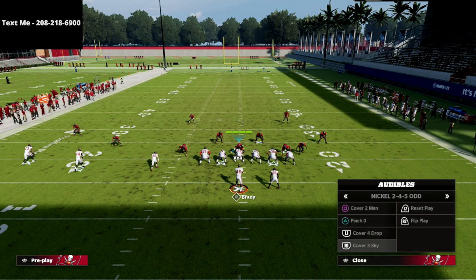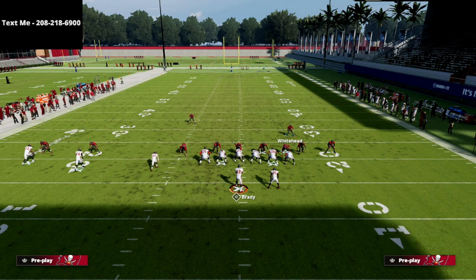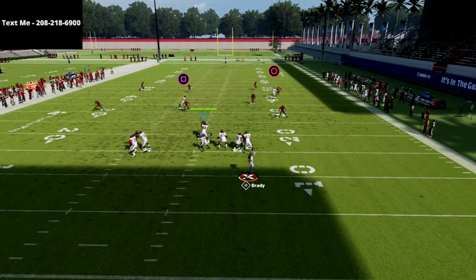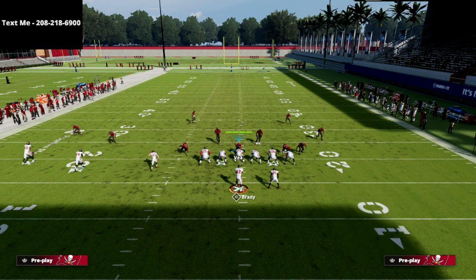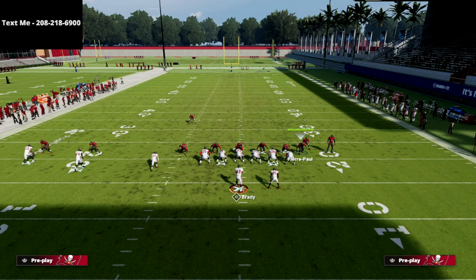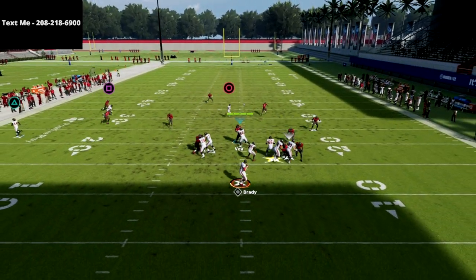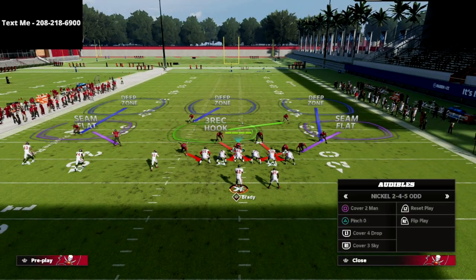One pro tip: you can audible to cover four drop or cover three. Out of cover three, put both safeties on inside quarter zones — as long as you haven't set zone drops, this turns them into matching quarter zones. Watch the circle receiver — it's going to take that route completely away. If they're really hammering crossers and posts, this is the easiest way to stop it. Whenever you put hot-routed inside quarters on the field, they can really make a play — I seem to click on and nearly pick it off.